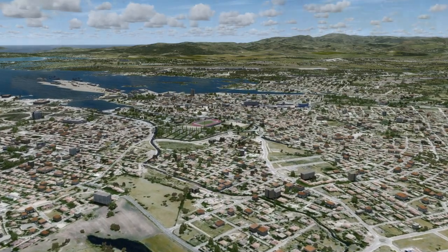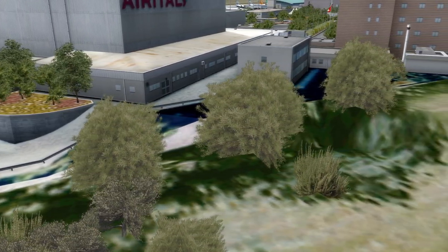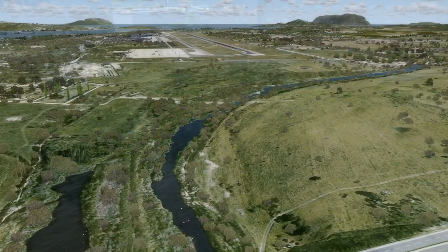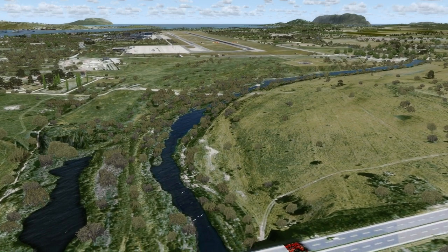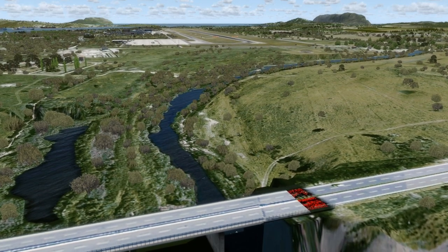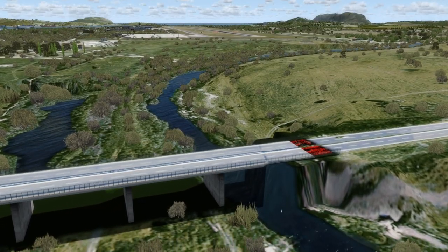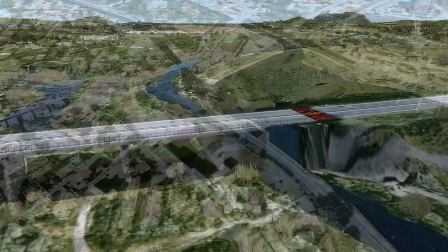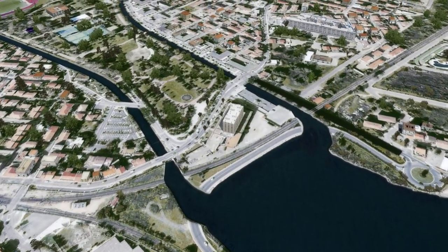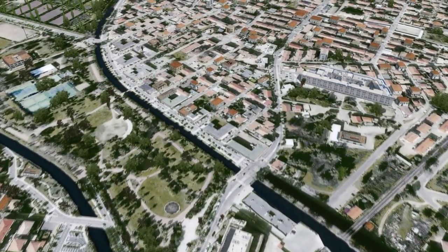I did notice in some areas that there are elevation issues, even when using the recommended settings and a properly configured control panel for Orbex's OpenLC Europe. For the most part they aren't that noticeable, either being hidden by scenery objects or far away from the airport approach paths, but they are still present. I also noticed a number of anomalies with some road bridges. While most of them are very nicely done, I did find one where the river underneath had an elevation issue that caused it to meet the bridge, as well as a texture error. In addition, within the town itself there was an area where there should have been bridges, but they weren't present. Again, these are issues that aren't really noticeable if you're just cruising around or busy monitoring instruments on approach, but they are there.